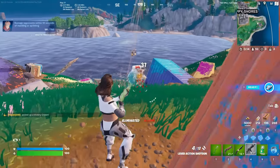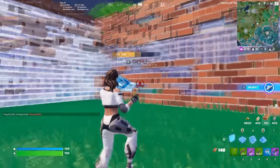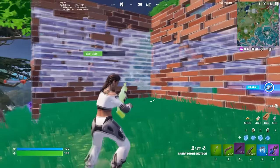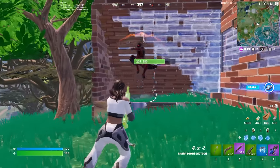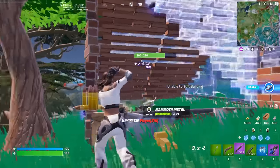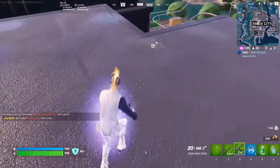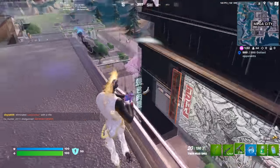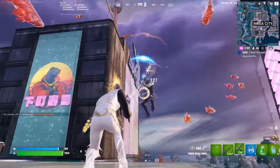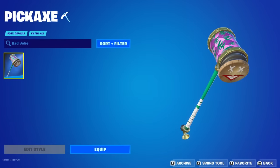Fortnite seems to be doing this throughout Chapter 4, releasing a little mini battle pass within each season where you can unlock some cool items. The Vault Guardian was part of the first one during Chapter 4 Season 1, and I would love to see more items like this added over the next few seasons. The Vault Guardian is going to match all of your favourite skins, so it is definitely a pickaxe worth using — but so is the Bad Joke.